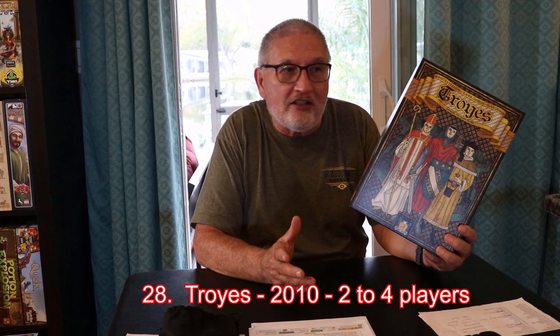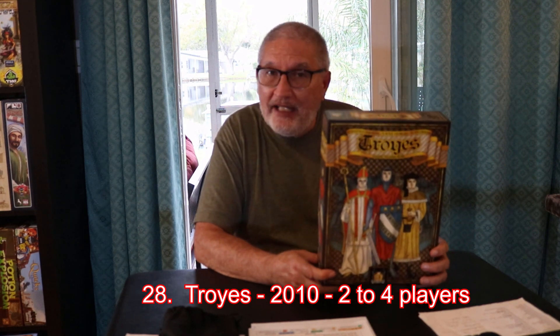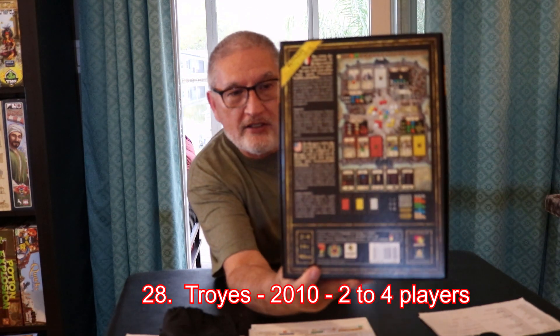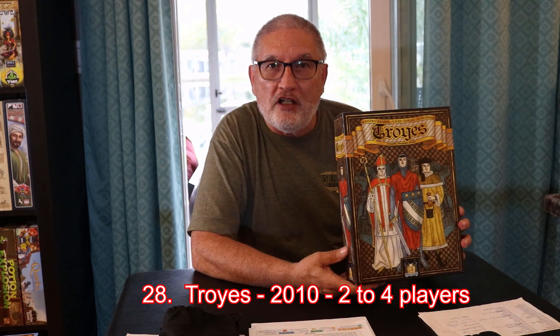Number 28 is TWA — a classic. The first time I played it I was in love, and every time Lori and I play it reinforces that. If I picked a top 10 classic games, this would be in it. It's a dice drafting and worker placement game. One of the things I love most: there's no player board — everything happens on the main board, and I really appreciate that design choice.